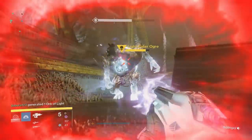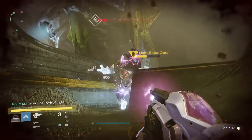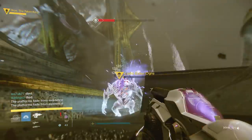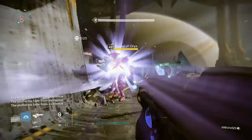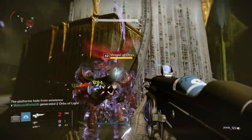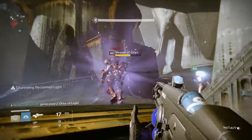Once the ogres are down — around the same time as the runner having grabbed the orb and slammed it into the vessel — you all need to run to the middle and kill that yellow knight as quickly as possible. What he is trying to do is go to all of the bombs and eat them so you can't do damage to Oryx. You need to stop him from doing that.